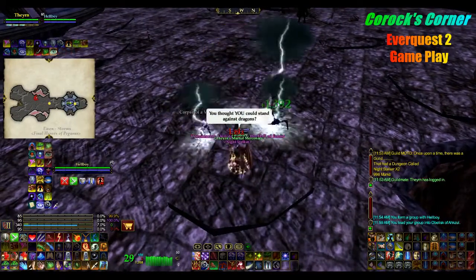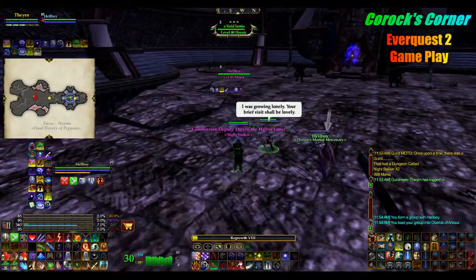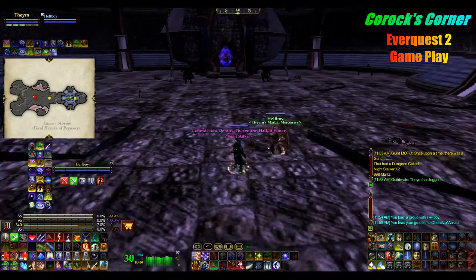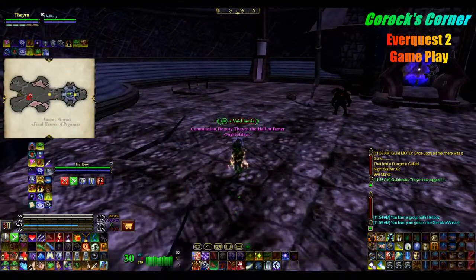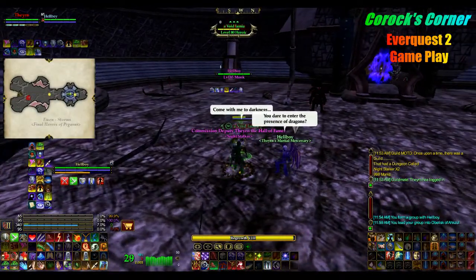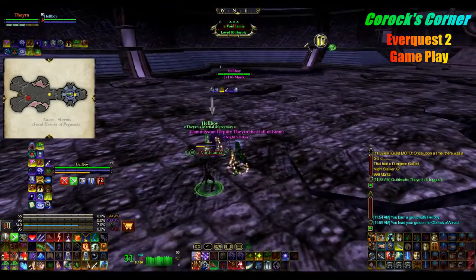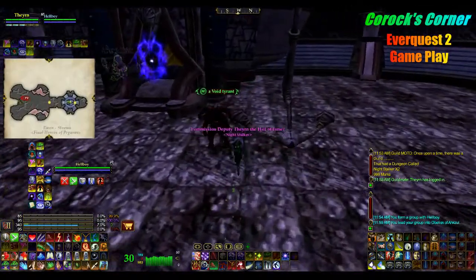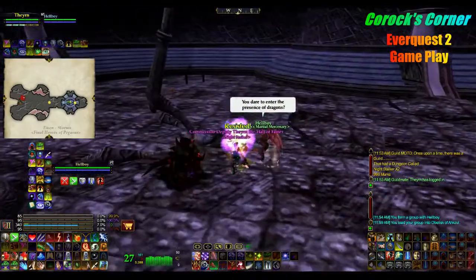So we're going to continue killing here. When you kill enough mobs the main mob moves toward the center and heads toward the door until you clear out the remaining mobs in this area. He's already there waiting by the doorway. Once we do that he'll go ahead and get frustrated — we'll break his concentration and he'll move into the next room — so we'll just kill everything out here real quick and move forward.